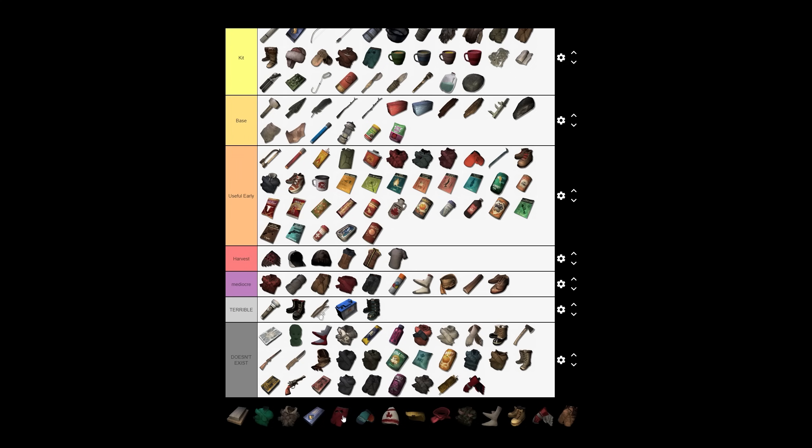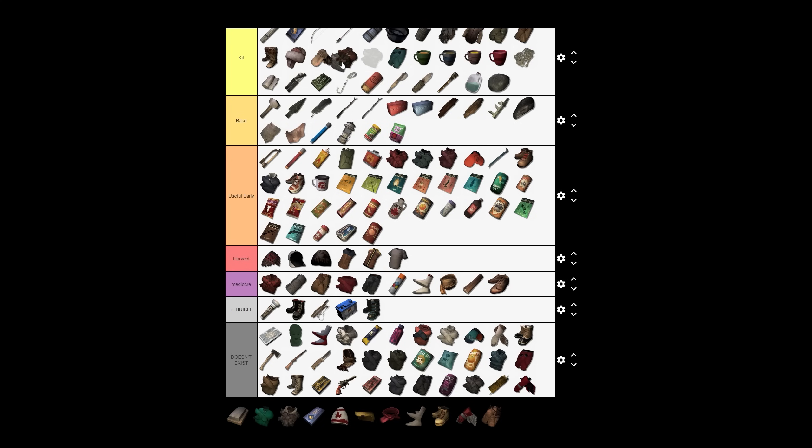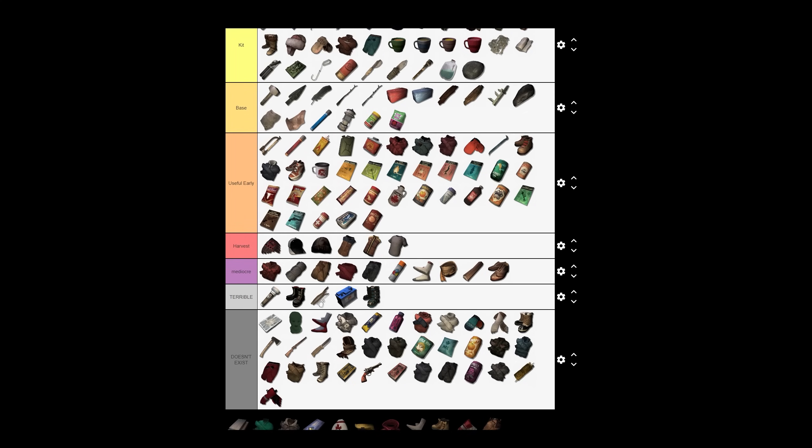This parka doesn't exist. These thermal underwears are amazing — better than the ones we get on Interloper, but they also don't exist. These mittens are incredible but don't exist on Interloper. There's a wool shirt which I think from memory is better than the thin wool sweater, but it also doesn't exist on Interloper. I've got to scroll down again — it's ridiculous.